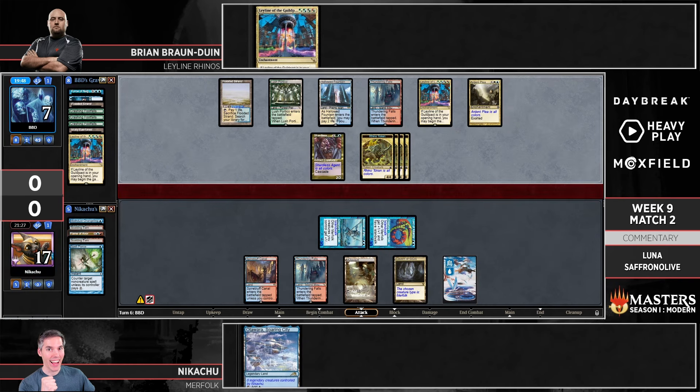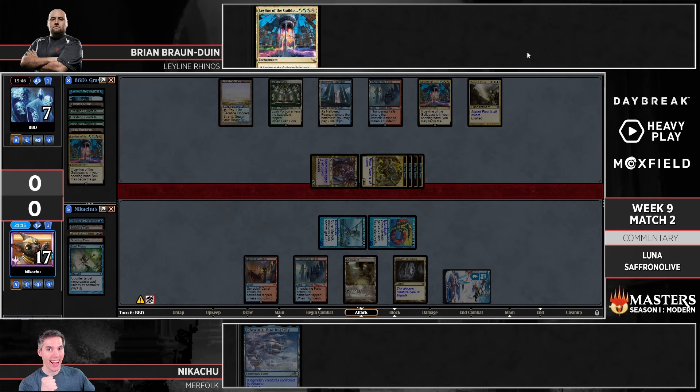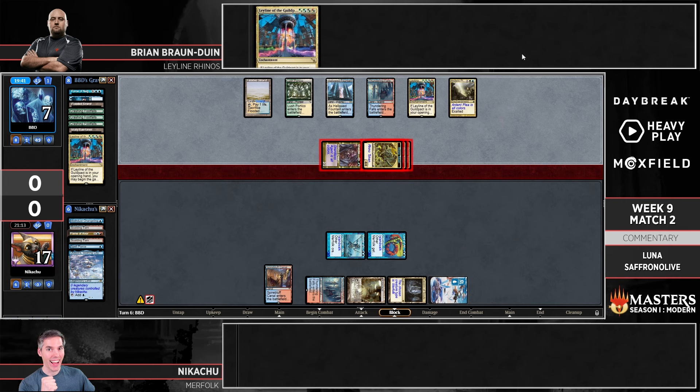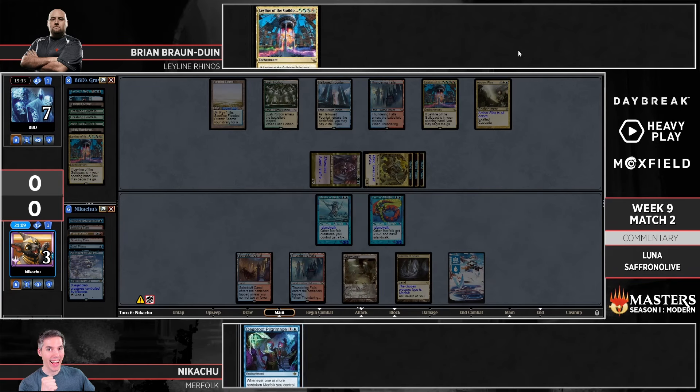As powerful as Leyline is when you have it on turn zero, it's not the best top-deck on turn five or six. Here's a big attack, but I don't think it's going to be enough — BBD is just hoping Nikachu doesn't have anything. We know Atuara is in hand, going to take down a Rhino, and I believe that's the win for Merfolk. That was a close race — very close — and BBD was even on the play for that game. So yeah, Merfolk is powerful.